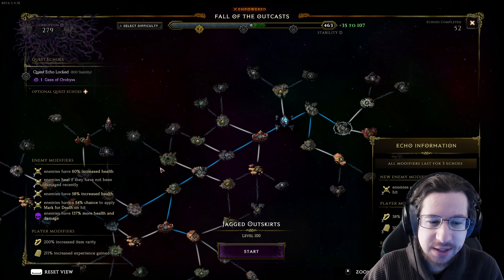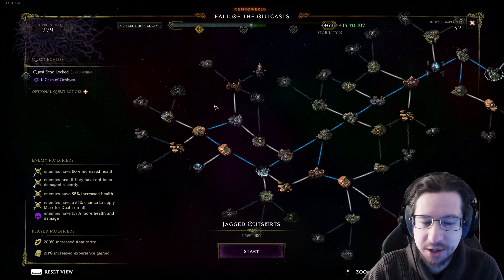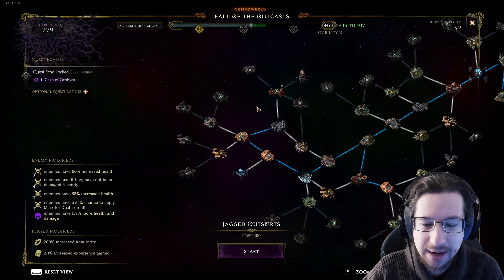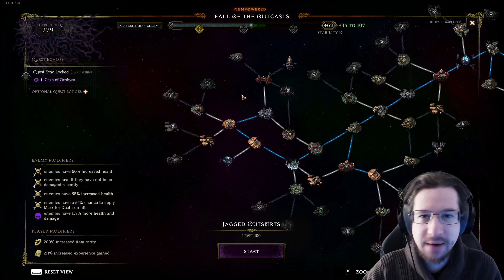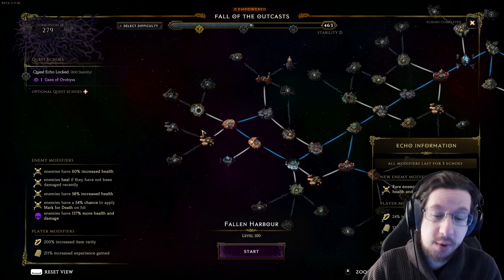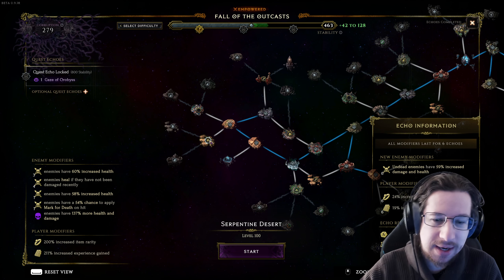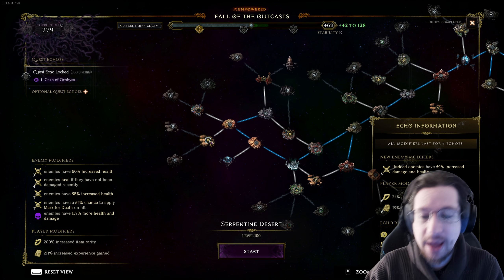As you can see, the map started right here and I explored all the way over in this direction. Here's one really important thing about the Monolith of Fate and why defenses matter. This is an echo that I previously failed — the reward is forfeit. This is an echo that I have not yet failed, but undead have 59% increased health and damage, so I'd have to be really careful.